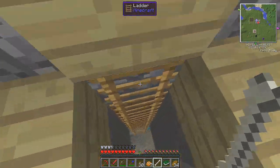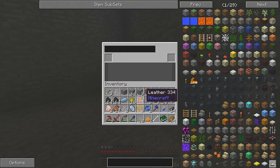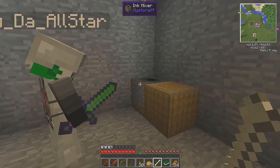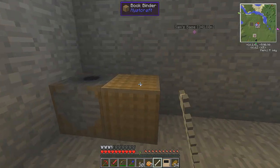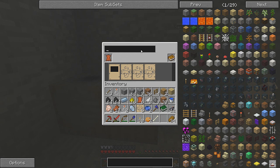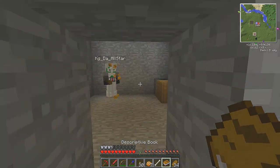Now we have to make the actual book. I think I got it — what we're doing. We stick a piece of leather into the bookbinder, then we can put the pages in. We got a descriptive book, and I'm going to name it 'Noob-tacular.' That's the name of the book. Alright, we got it — we got the linking book and the descriptive book. Now we just need to make something to sit it on.